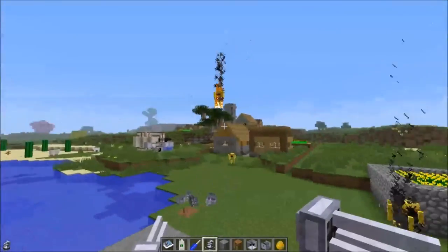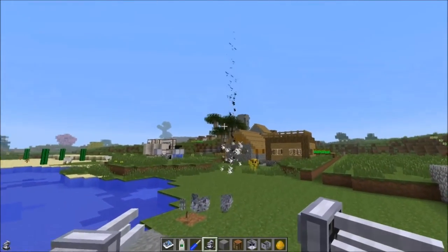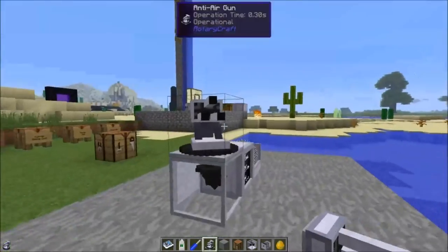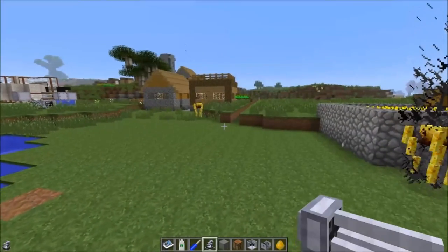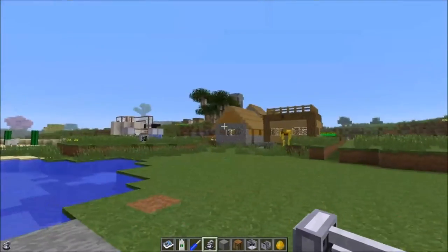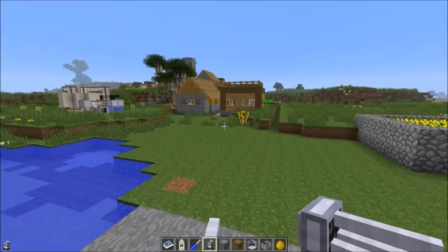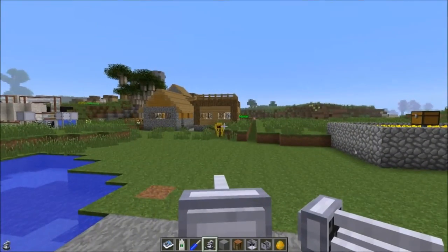The anti-air gun will track targets that are slightly obscured by blocks and try to fire at them, but the scrap will hit the blocks. It will shoot at flying mobs as long as they are airborne, but as soon as the mob touches the ground it quits shooting because it's no longer flying.